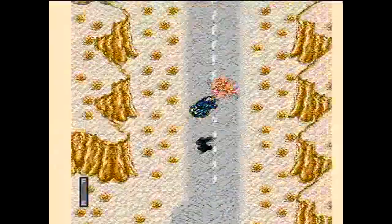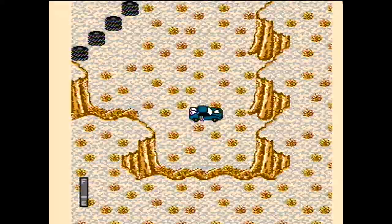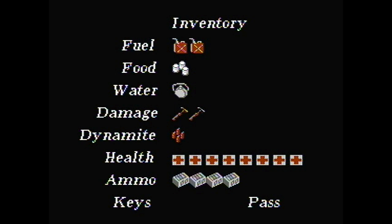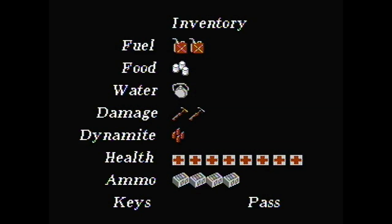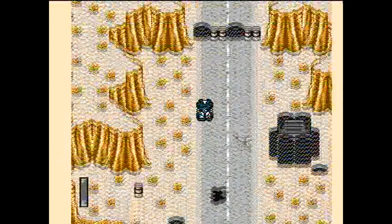As long as you avoid the enemies as best you can, you have all the time in the world to explore — and then you run out of gas. Now would be a good time to introduce the inventory. You've got ammo, health, dynamite, damage, fuel, food, water... what is this, the NES version of Fallout?